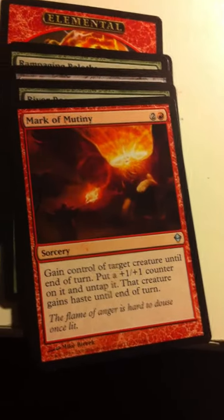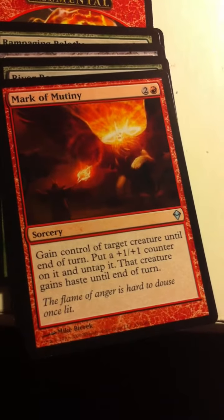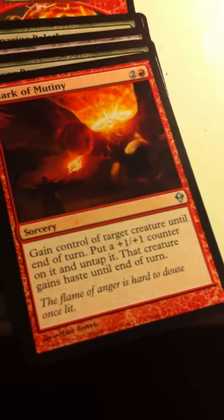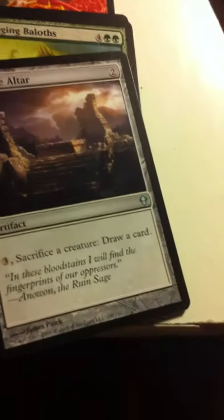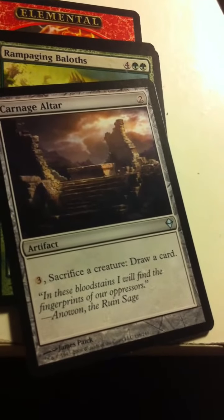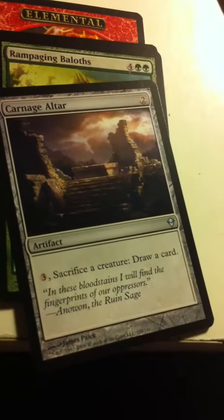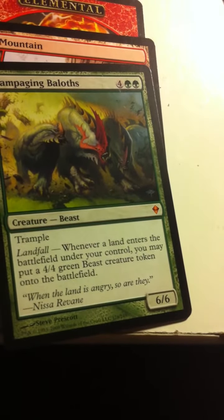Mark of Mutiny — gain control of target creature until end of turn, put a plus one plus one counter on it and untap it, and this creature gains haste until end of turn. Yet another River Boa. Carnage Altar — three and sacrifice a creature, draw a card. If you like to sac things this is pretty good, but a little expensive. Rampaging Baloths — I think I already have one of these, but it's pretty cool.